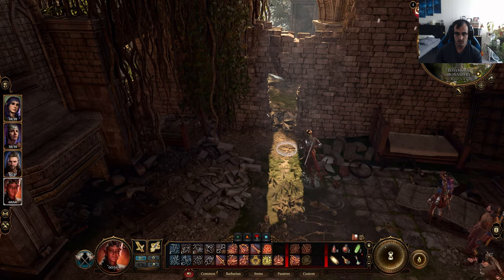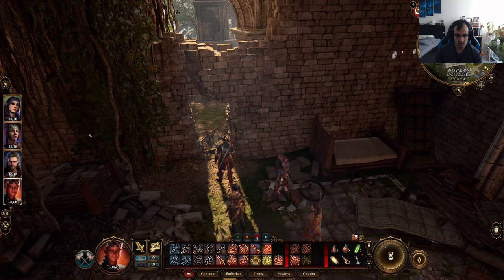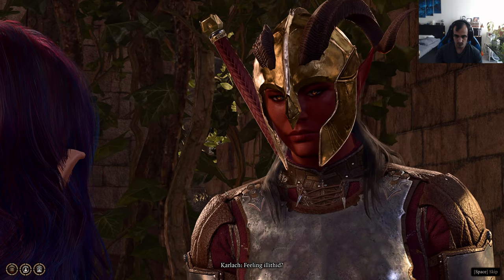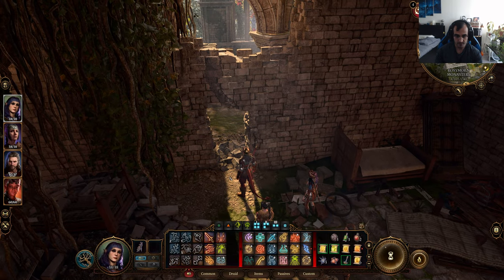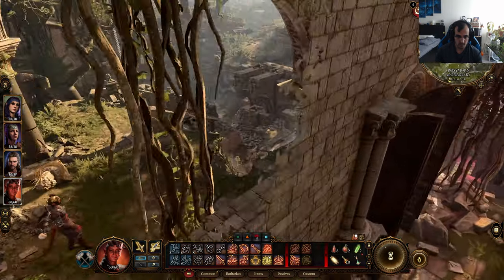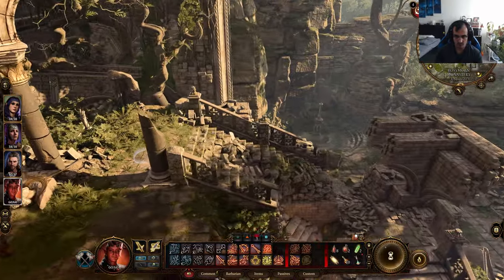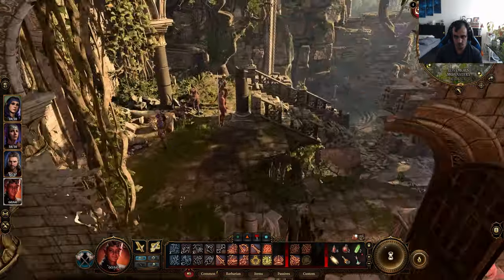Then there is this wall where you have to do a perception check. I did it with my druid animal form since it was weak to force. You can also use the door right beside the first door, which is actually not locked, so you can get through either way.